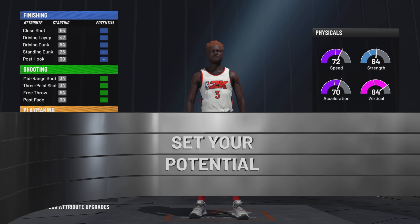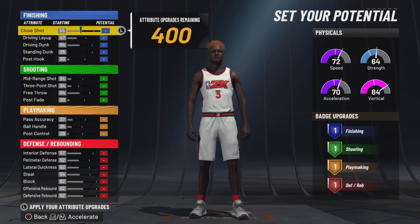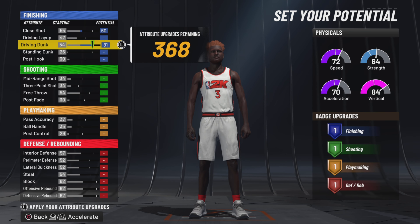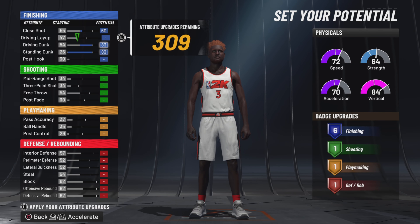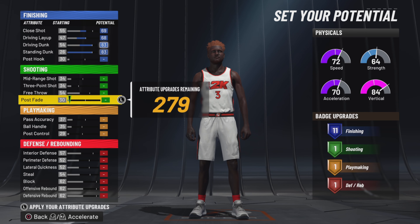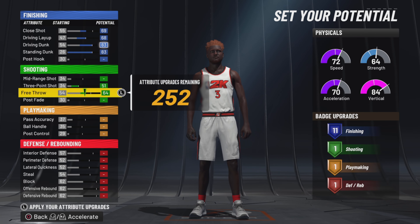This build at 99 is going to be insane. Just copy my stats — it's going to be 11 finishing badges. You can get more if you want, but it's 11. As you can see, we have reached 11 shooting badges: 69 close shot, 68 driving, 83 standing dunk — max it out.